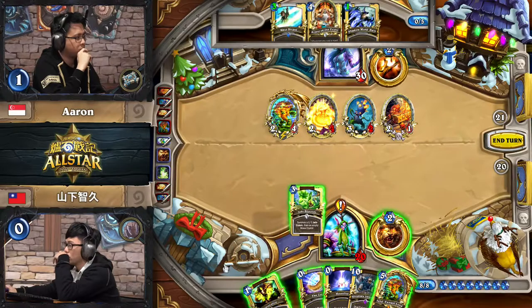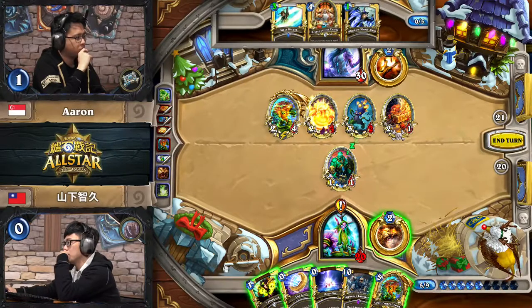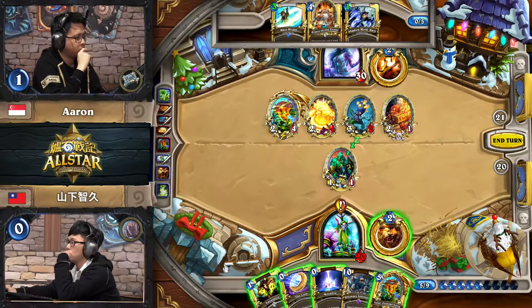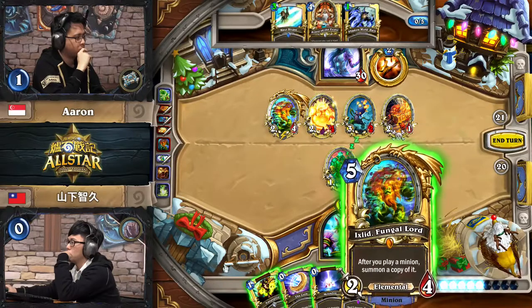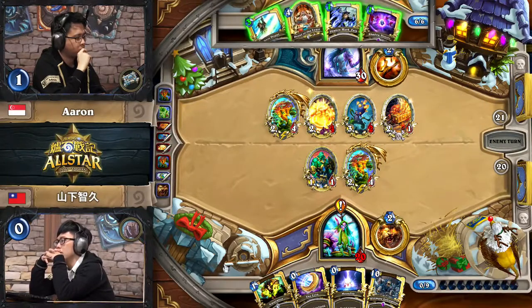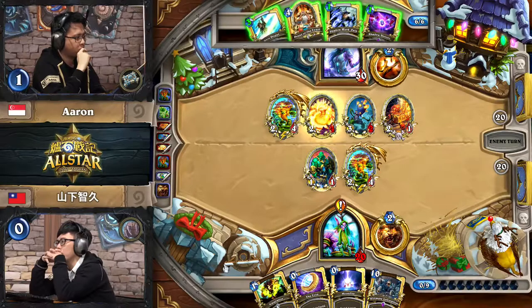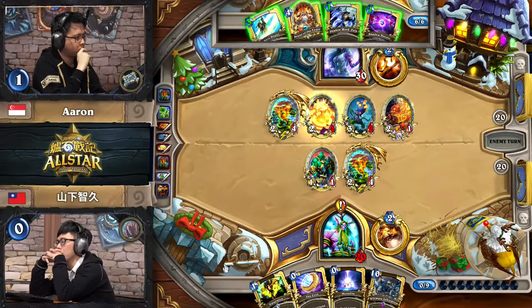He doesn't have too strong follow-up in terms of draw — it's not a Jade deck where he can just start throwing stuff out and probably win anyway. He does need to find those all-important combo pieces. G9 will have to take at least another turn to play the Swipe as well. Having played Ixlid, Aaron can just get two Priest of the Feast here. I think it's definitely going to be minion pressure here for Aaron — he doesn't have what he needs to go for the combo. I expect the Hoarder to trade into the Ixlid at least. Then we'll see a Shadow Word: Pain coming down.